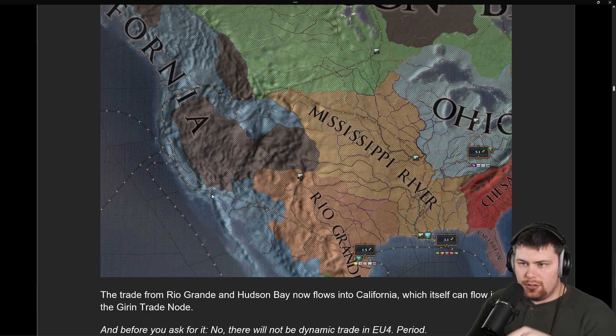Some changes to trade nodes: it looks like Rio Grande and Hudson Bay now flow into California, which will now flow into Giran over in China.